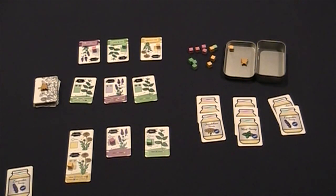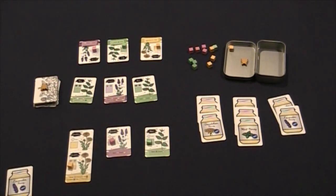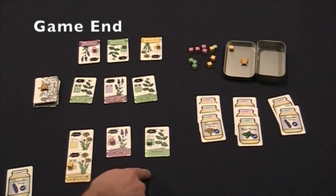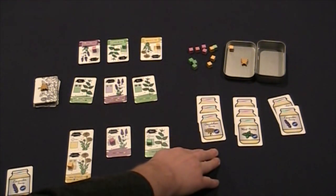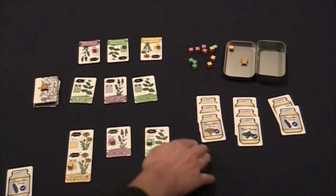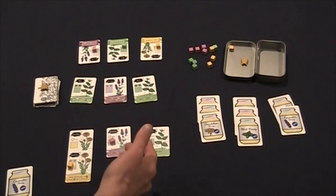After you've moved a bee, the next player in turn order goes. You're going to continue going back and forth — moving bees, collecting cubes, planting flowers — until the game end is triggered. The game end is triggered when one of the players has built a twelfth flower, meaning in three columns you'll have four rows, or if all of the honey cards have been collected. That triggers the game end, every player gets one last turn, and then you score.